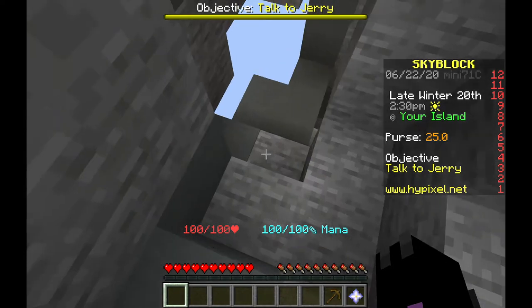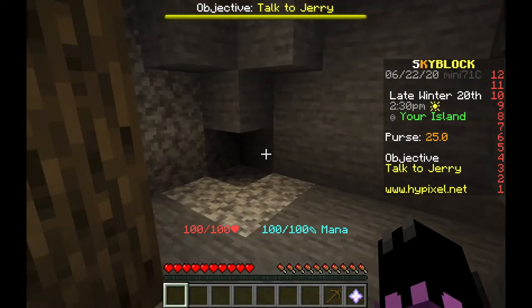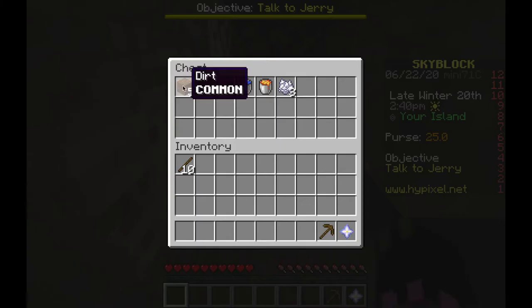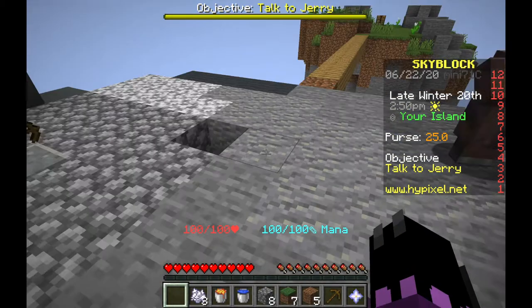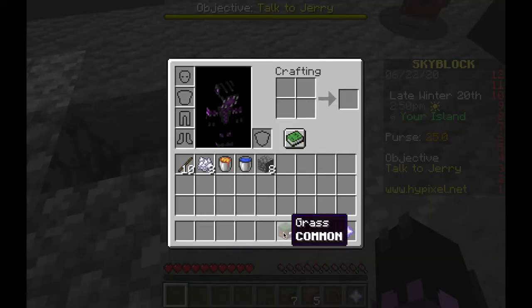Oh, what's down here? A cave! A little cave. Is there anything in the cave? Oh, a chest! We can make like a stone generator. I might have done that a little bit too early, but that's fine.